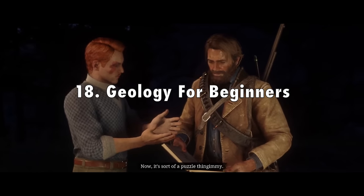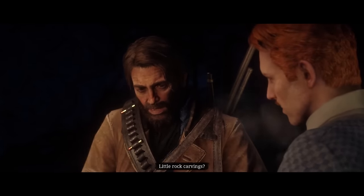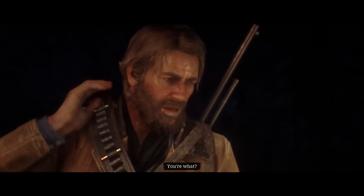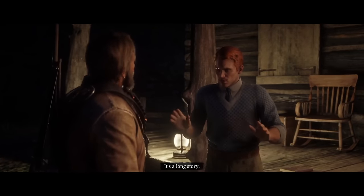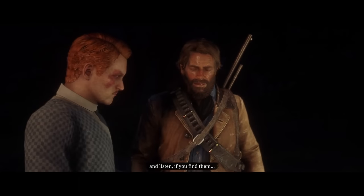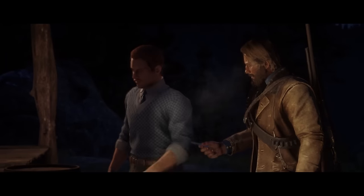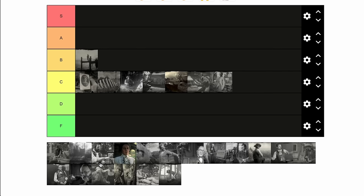In 18th place, Geology for Beginners. Same thing with the others — it's a really tedious task — but this one has a bigger payoff. You see Francis Sinclair and think he's just a random guy who likes geology, and then when you see the whole time-traveling bit where he's a little baby at the end, it's really interesting. Connecting it back to GTA 5, there's a cult with the same mark on their face as Francis Sinclair, which makes the connections between the two games really fascinating. This goes in B tier.